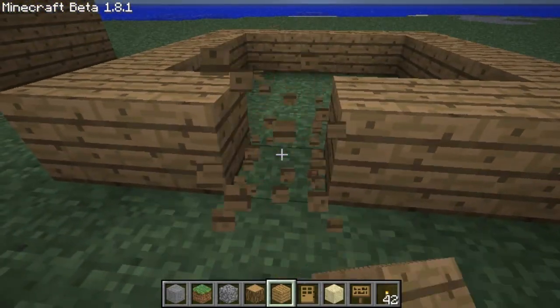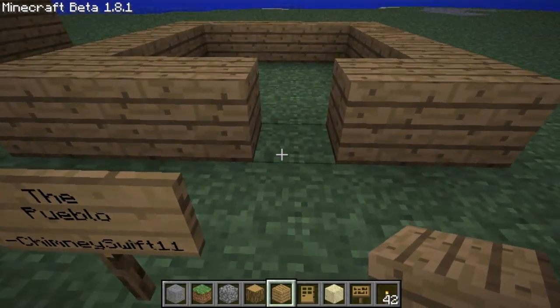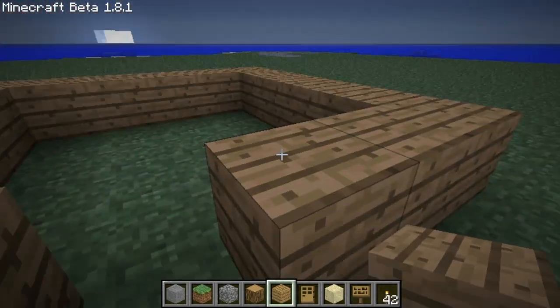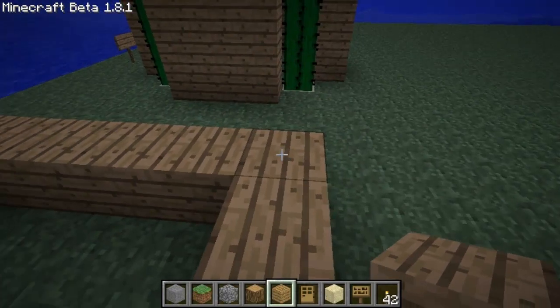The door hole can be here or over here, but I like it over here. Then after that, what you need to do is fill in the corners — let me do this real quick before the moon comes out.